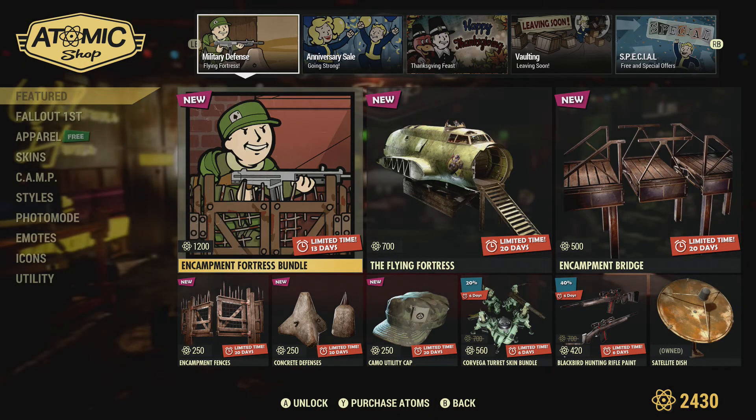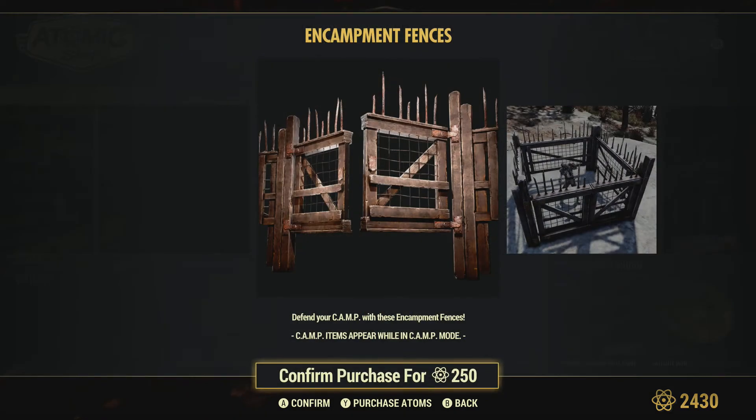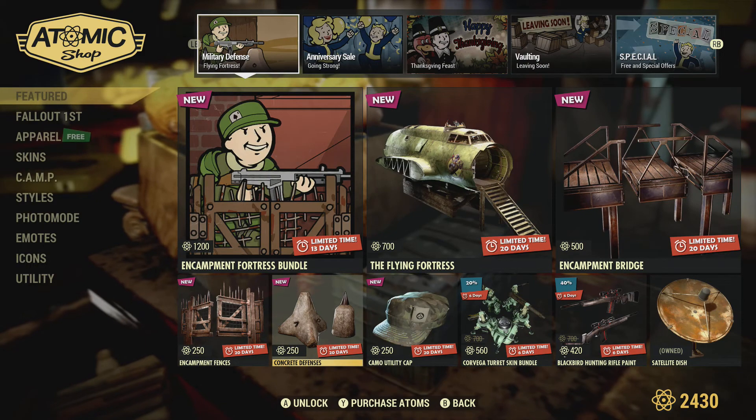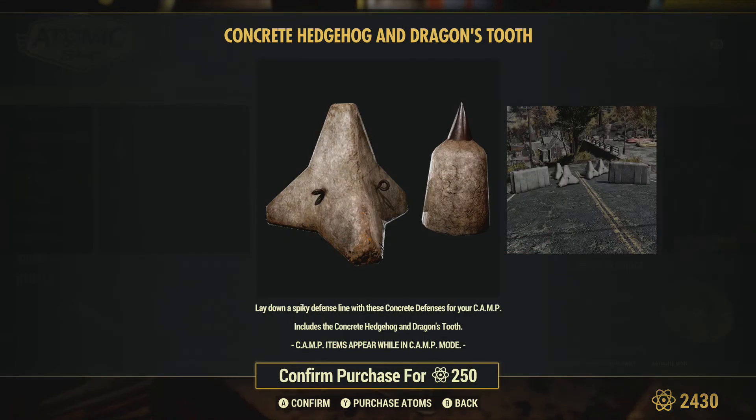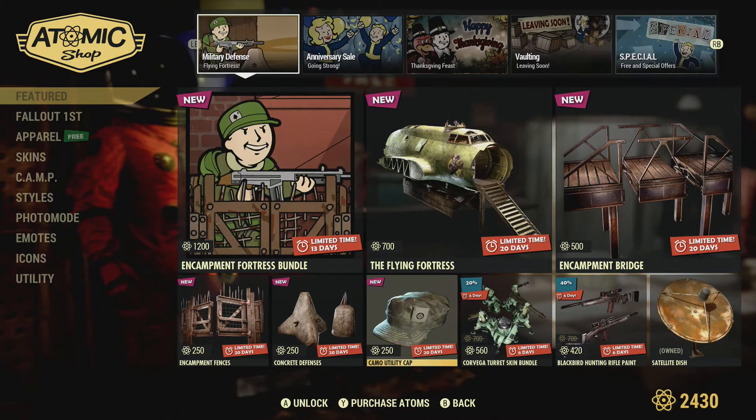We've got the camp fence kit here for 250 — not bad for a fence kit, pretty reasonable. The concrete fences: you get the hedgehog and the dragon tooth again for 250, not too bad. We've also got a camo military cap for 250 — maybe a little pricey for a cap, but it is apparel.